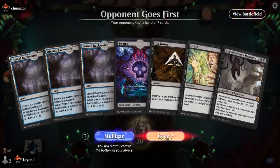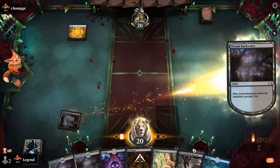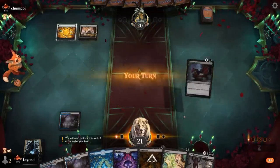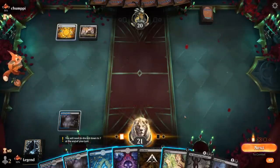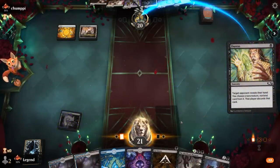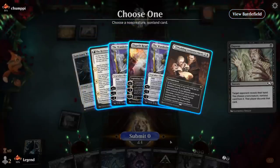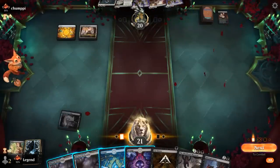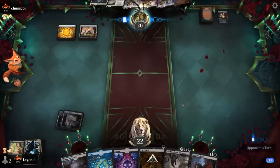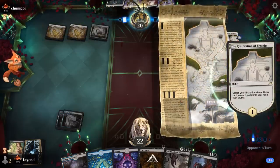We're on the draw and the hand seems fine — we've got our early interaction, and I'll wait on the rest for the turn at least. Opponent is a White Enchantment deck potentially. We'll do the rest now to potentially take Wedding Announcements. And yep, there's a Wedding Announcements and a bunch of Planeswalkers, Restoration as well, and a Sanctuary Warden. So a pretty strong hand. Restoration will get their lands going.